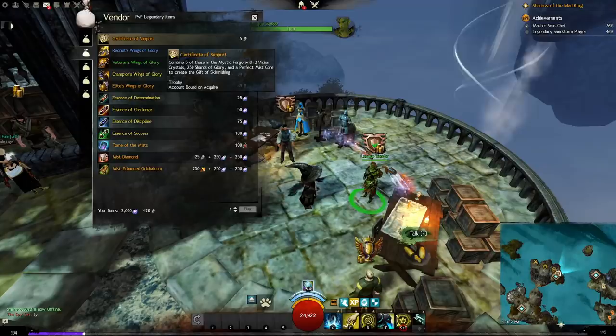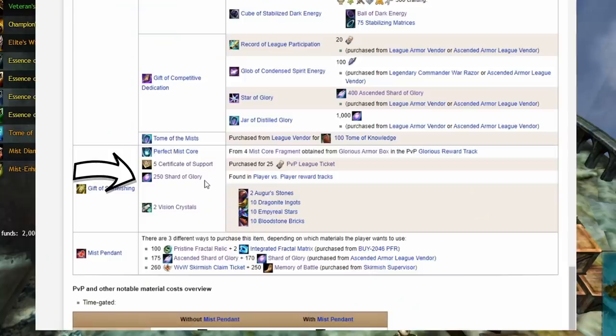Five Certificates of Support are bought from the PvP merchants. Shards of Glory, as mentioned earlier, you will be earning those while doing PvP or you can buy them off the trading post. And Vision Crystals have numerous sources in the game, but if you are truly desperate, you can craft them with this recipe.